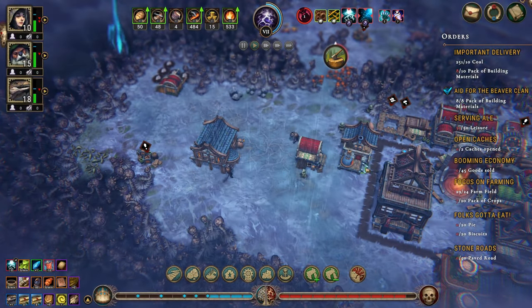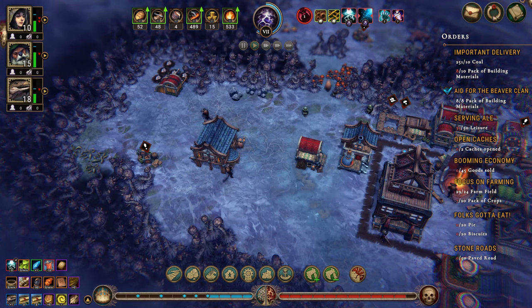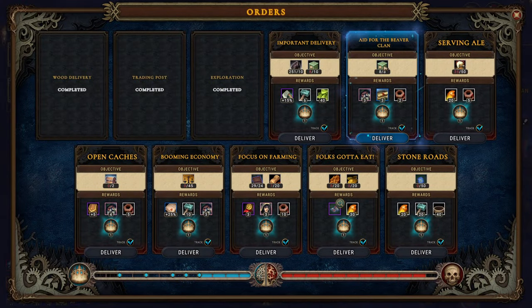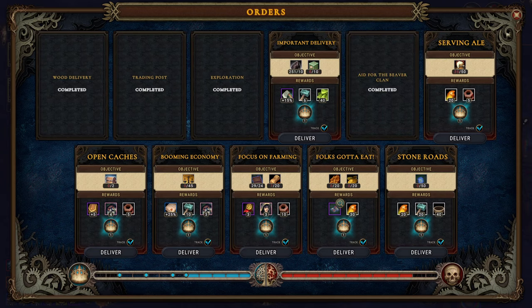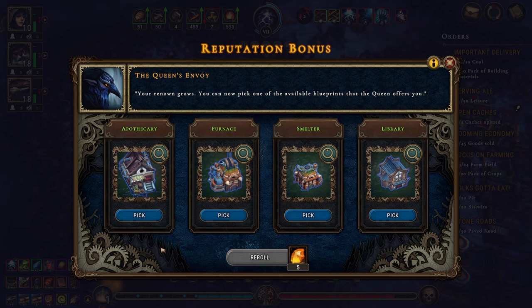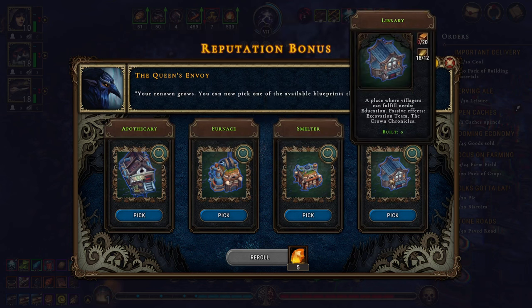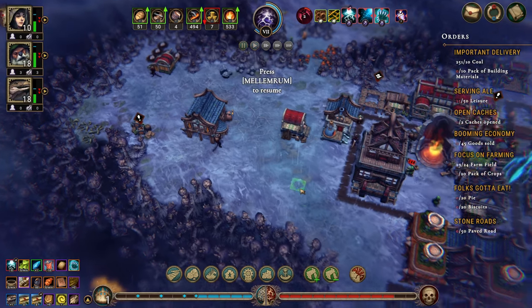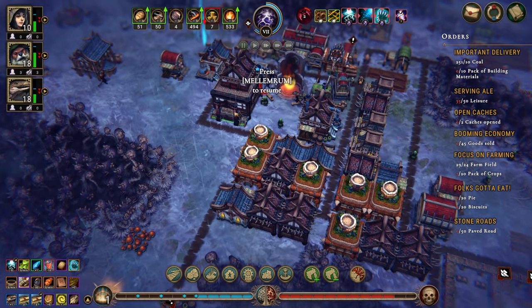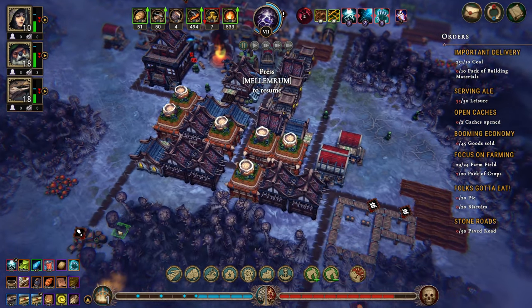Welcome back folks. We are getting a little bit close to the Queen being very impatient, so I think we're going to have to hand this in. Let's deliver that - that will take her down a bit. Let's see: apothecary, furnace, smelter, or library.